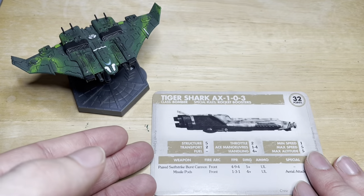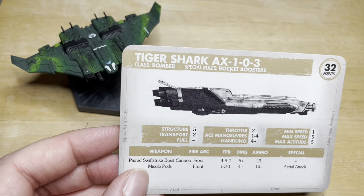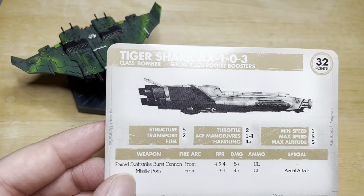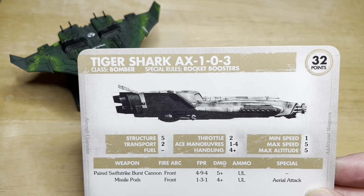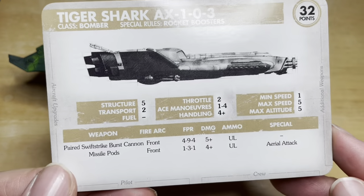This is the Tiger Shark AX-103, which is 32 points. The Tiger Shark with railguns is 24 points, this is 32 — I think it's because the burst cannons are very good. The names, special rules, and all other stats are exactly the same as the AX-102; the difference is the main weapon.